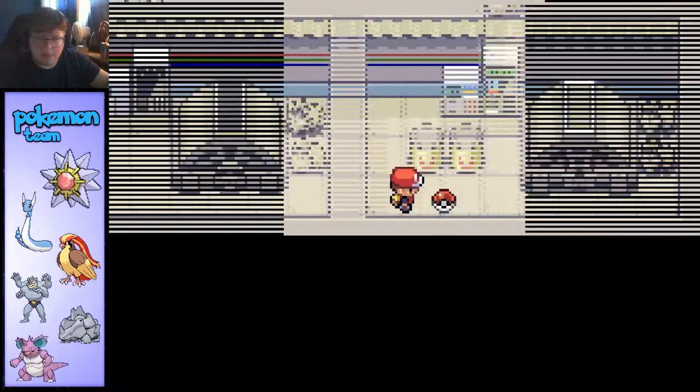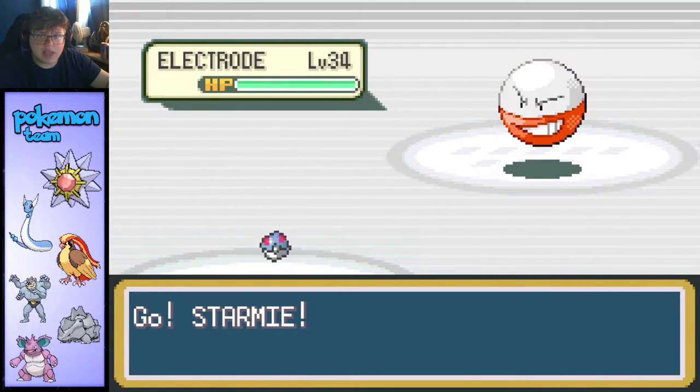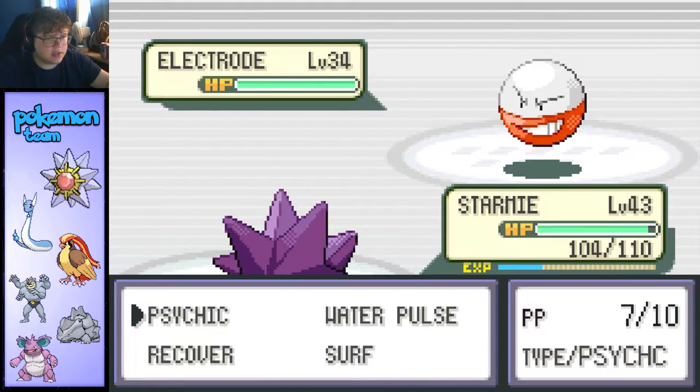Oh, there's one of the fake Pokéballs with an Electrode in it, which I will gladly take so I don't have to evolve a Voltorb. Makes everything just slightly easier.